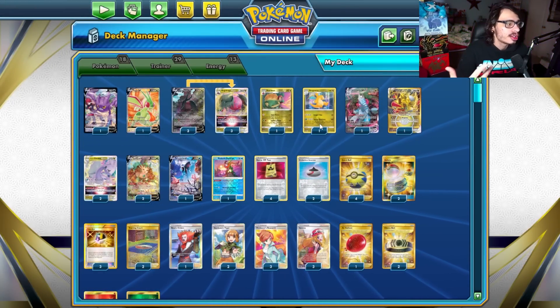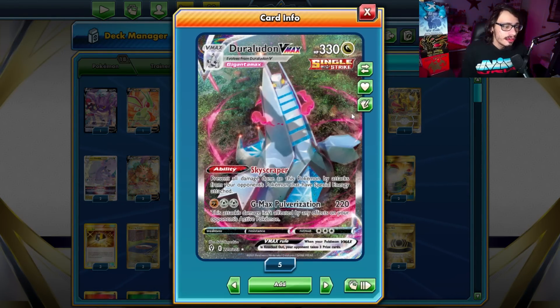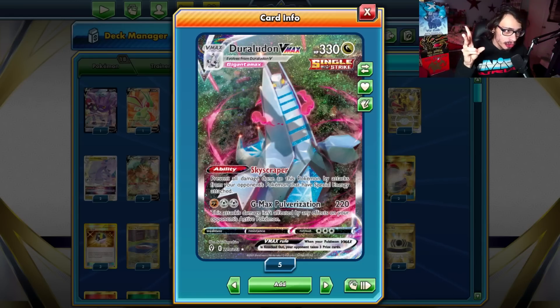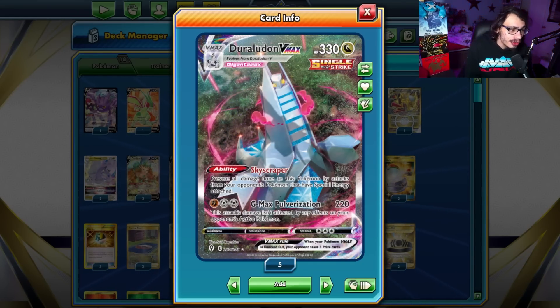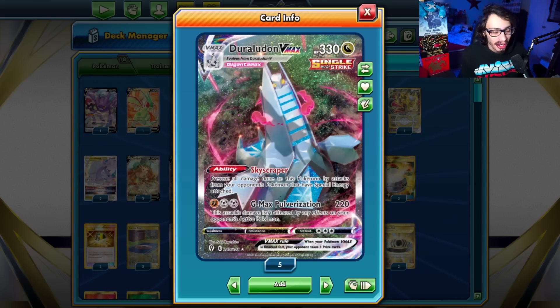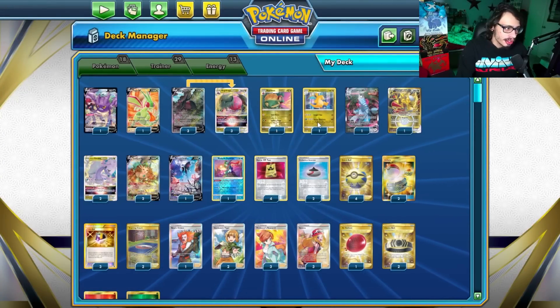Everything else is kind of just extra things for certain scenarios. Duraludon — Shred Attack. Very good against decks that have annoying abilities that wall you, like Vulpix, Miltank. Also, Duraludon works against Goodra. If you're playing against another Goodra deck, you can actually do 220 damage to Goodra with Duraludon. Duraludon goes right through Rolling Iron, so you can just go Duraludon in a Goodra matchup and just shred the Goodra, basically, which is really good.